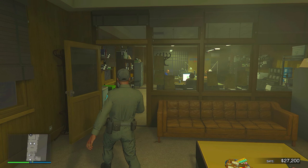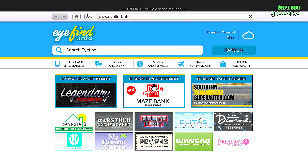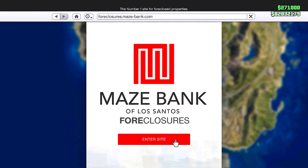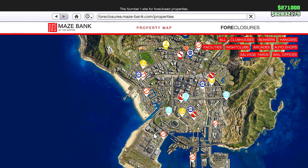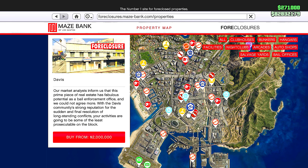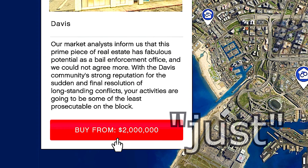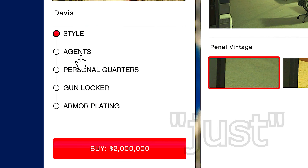First, we need to purchase the bail enforcement office. Head over to the Maze Bank Foreclosures website and you'll see the new icon. Currently there are four of them in the city and one all the way over in Paleto Bay. The best value is probably the one in Davis — the cheapest one in the city at just two million dollars without any bonuses.